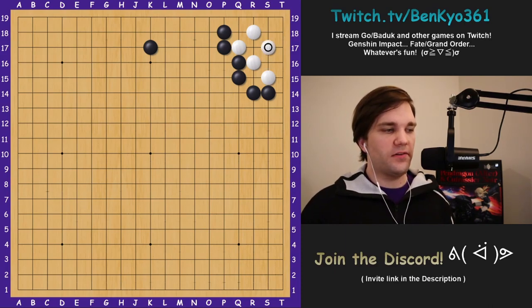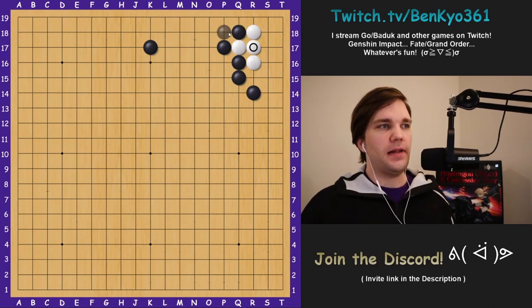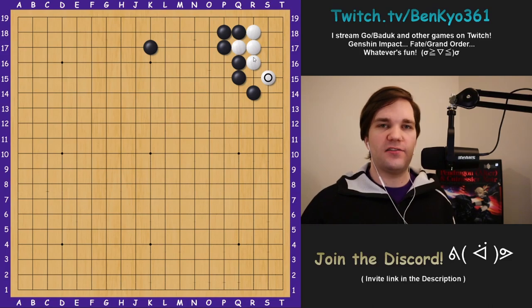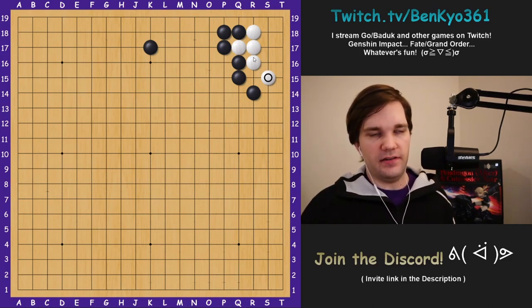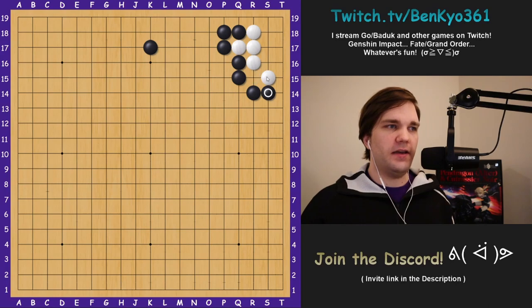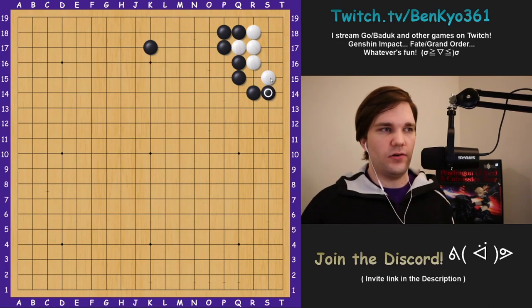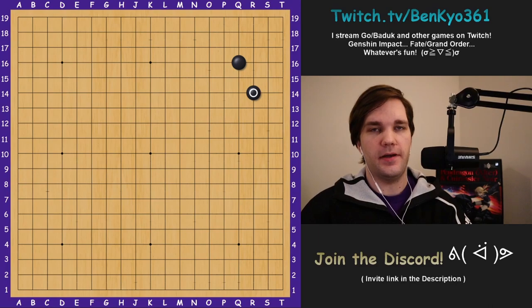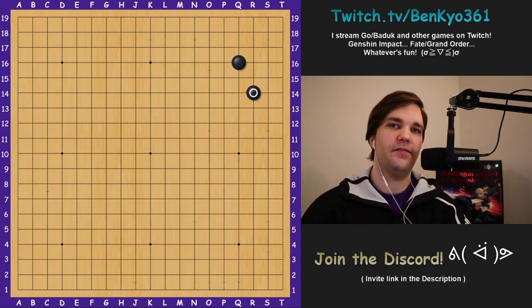Worth noting here: it's actually a bad idea for black to atari this, because after white connects black still has to connect anyway and white lives regardless. But in this situation, because white's inside became more solid, white actually has ways to sometimes live in sente. For example if black blocks, or when black starts trying to capture this corner, if this move is ever sente — such as when black needs to protect the cut — this would actually be a living shape. So it's a bad idea to make that atari exchange. Smash those like and subscribe buttons if you got value from this, and as always stay safe and keep sente.